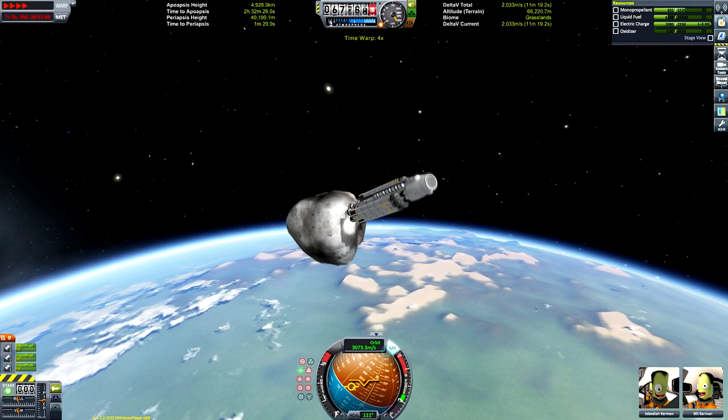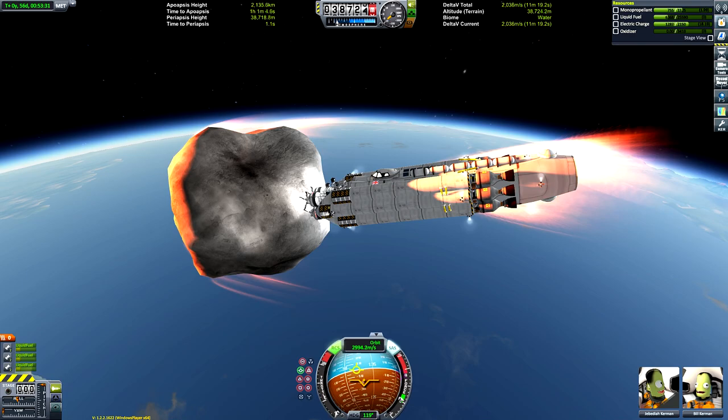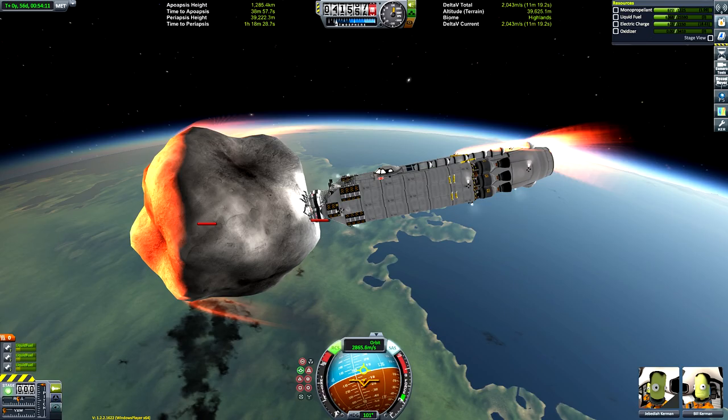Pointing ourselves prograde and activating mono-propellant. This spacecraft is none of the things my usual ones are — not pointy, sleek, or aerodynamic. It's just a giant rock with a thing attached. And there go the explosions during re-entry.